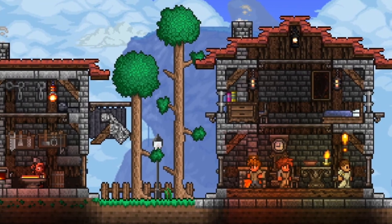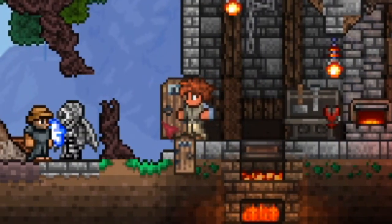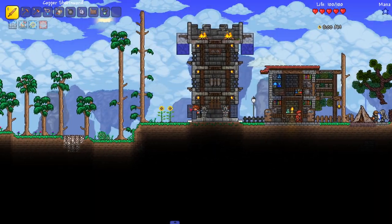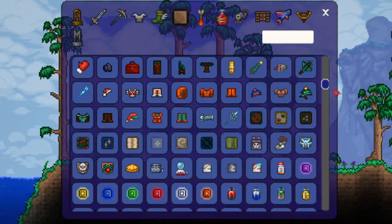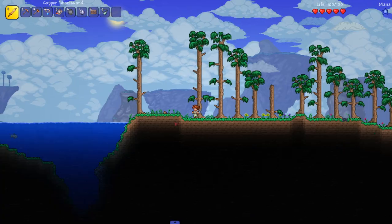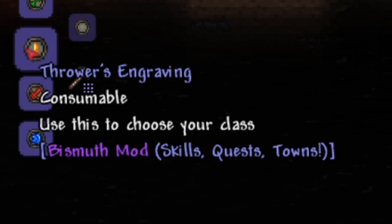We loaded into our world and it already looks different - a lot of this appears to be from the Bismuth mod. There's a little NPC named Ballin doing his smithing animation. I can barely move right now - I think it's the wind from Various Weathers. There are a bunch of NPCs chilling here with quests. Via the cheat sheet menu, we have a good few thousand items and a lot more bosses than vanilla Terraria. We also got class engravings: thrower, ranger, assassin, warrior, and wizard.